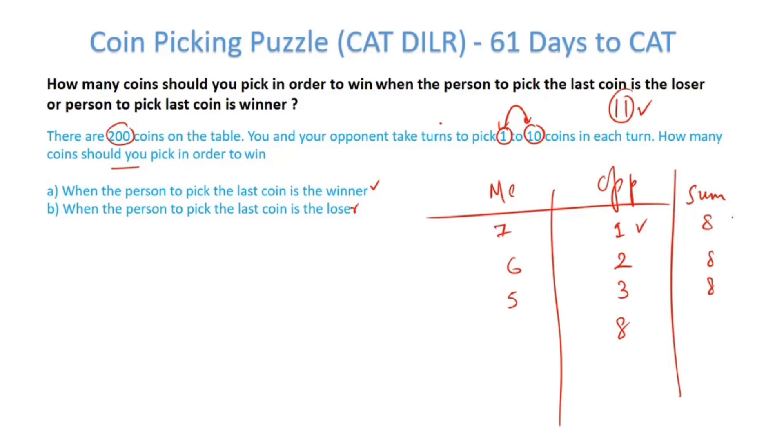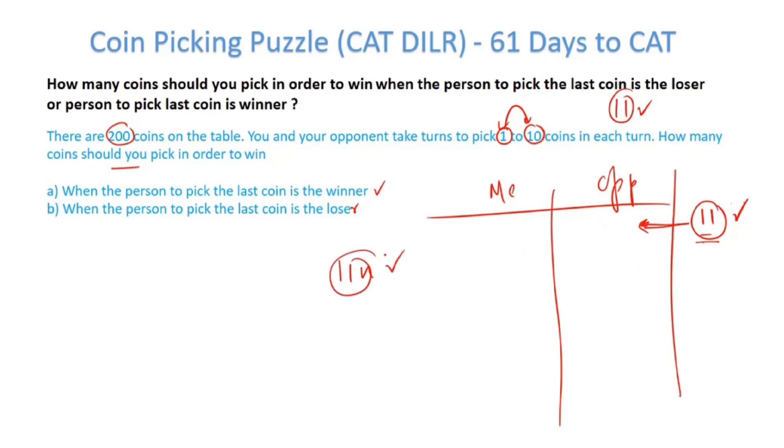Now, when the person to pick the last coin is the winner, I want to pick up the last coin. I want my opponent to face a number 11 at the end. If my opponent faces 11 and picks up any number — say he picks 1, I pick 10 and I win. He picks 2, I pick 9 and I win. He picks any number; I pick 11 minus that number and I win. If my opponent faces any multiple of 11, I know I have won the game.